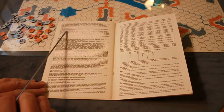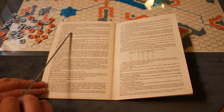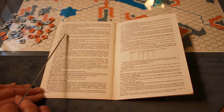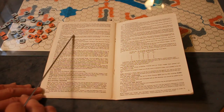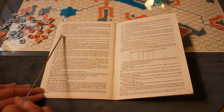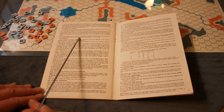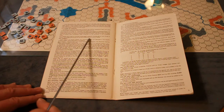All robots and factories have zones of control extending into the six adjacent hexes. Any robot which begins the movement phase in an enemy zone of control may not move during the movement phase, except to enter the hex occupied by the enemy unit exerting the zone of control. Units which enter an enemy zone of control must immediately cease movement for the remainder of the movement phase. Robots which have no working weapons modules do not have zones of control. Submerged drill robots do not have surface zones of control.